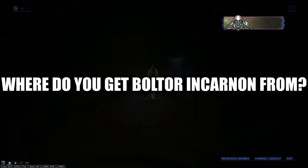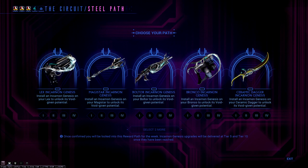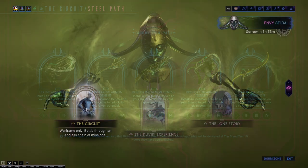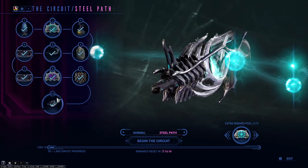Where do you get the Bolter Incarnate? From the Steel Path Circuit missions. Every week on reset there will be two out of five available weapons for you to pick from, so don't miss out on these options available this week because they will take a little while to cycle back around.